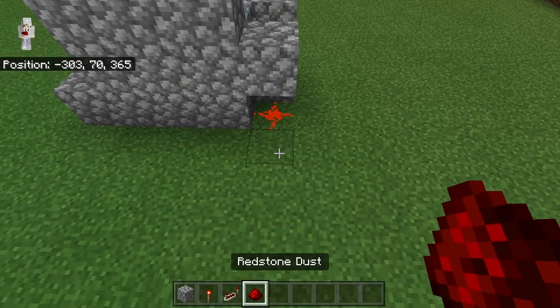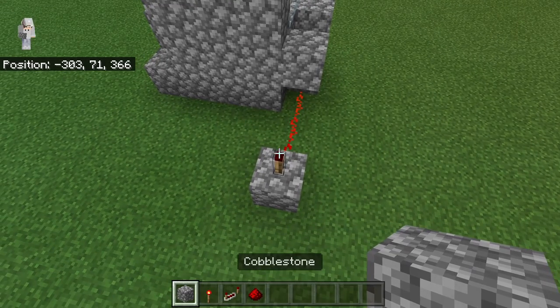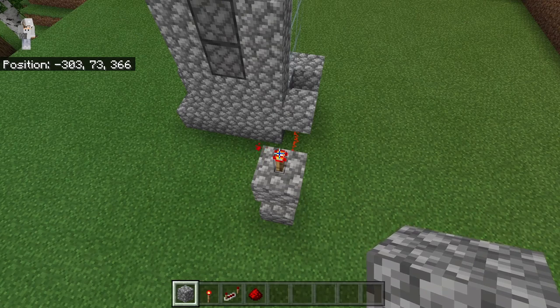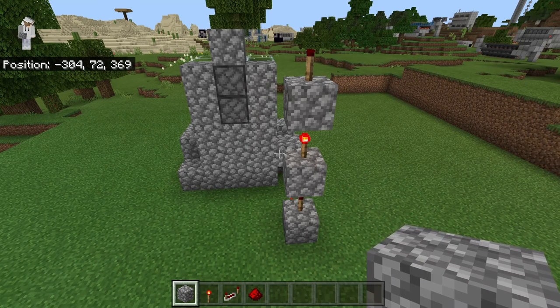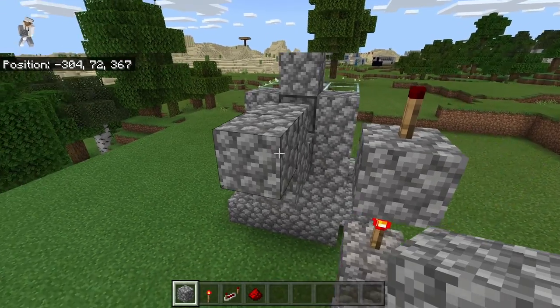The next step is to come to the back of the farm. Place two redstone over here, then place a block at this spot and a redstone torch on top. Now place a block on top of that redstone torch and a redstone torch on top of that block. Then place another block on top and another redstone torch on top of that block. Once you've created that redstone torch tower, place two blocks over here, a block at this spot, one over here, and one over here.